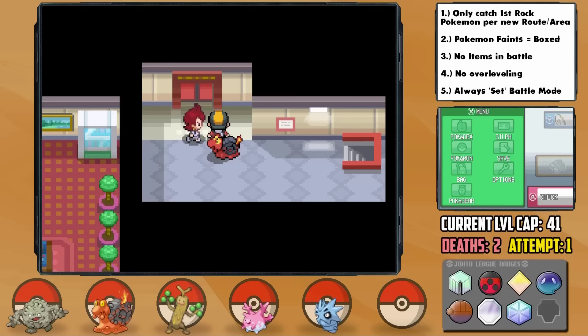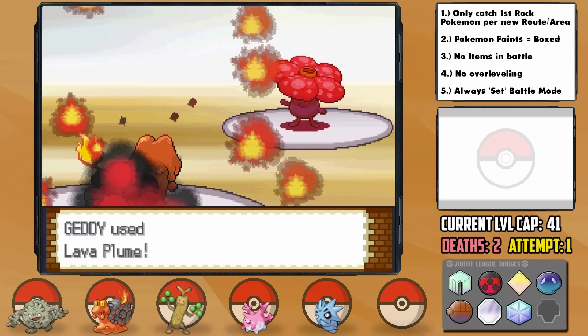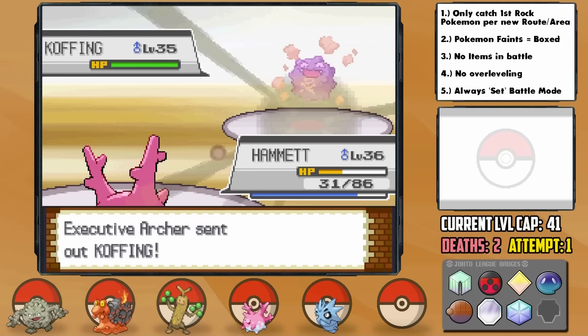The next Rocket executive is Ariana — the reason we needed Magcargo. Arbok's Intimidate doesn't hinder us, and 2 Lava Plumes do the job with the Charcoal item. The big threat was Vileplume, which could have destroyed our entire team with Mega Drain, but Getty provided a great answer. Murkrow was then a one-hit with Ancient Power, with Getty only brought to about half throughout the whole battle. The final Rocket executive Archer could be quite a threat, but putting Choice Specs on Hammet allowed us to mow down his entire team with hyperpowered Surf, although Houndoom did bring us quite low with Bite.